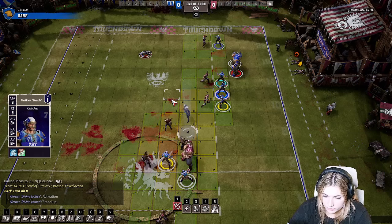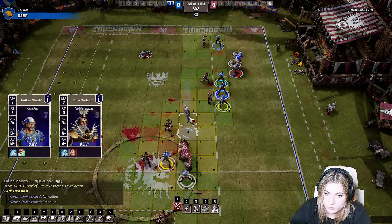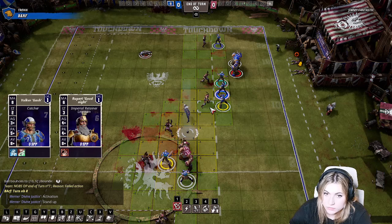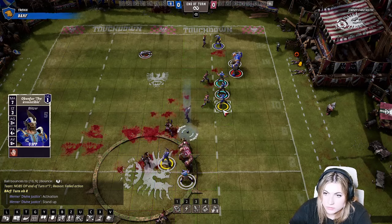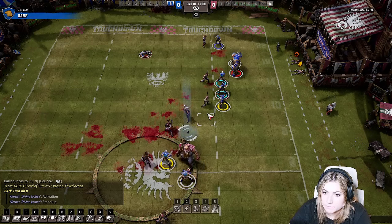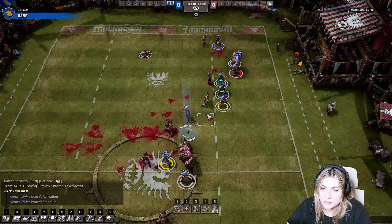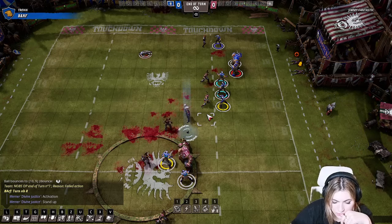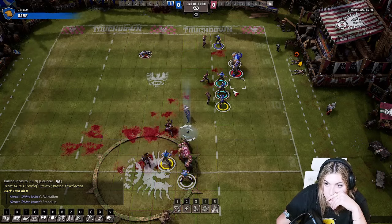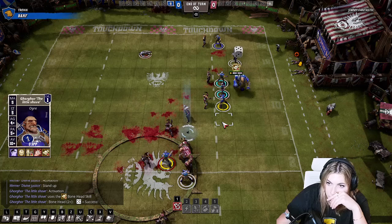You can't push the two bodyguards because of stand firm, so you've got to use one of these players to scatter the ball. You could hit the blitzer but can't really reach him from those squares, so you probably have to chain — hit this guy twice with an assist from the ogre. Or bring the lineman up, hit with the catcher, and that gives the assist for the second hit as well. The ogre's probably best to assist, then the catcher blocks 2D, the blitzer blocks 2D. It's very hard to score.